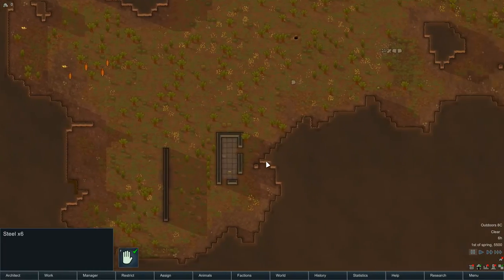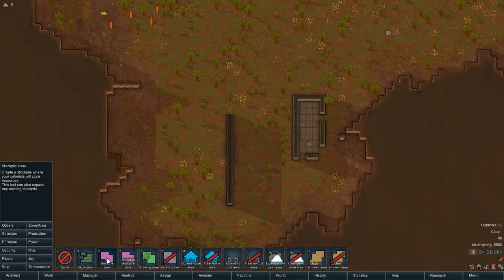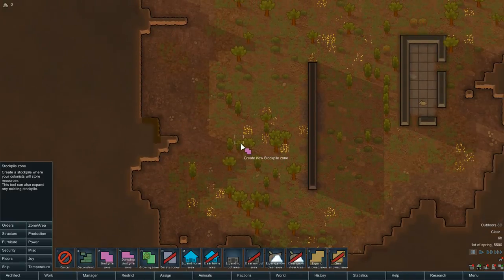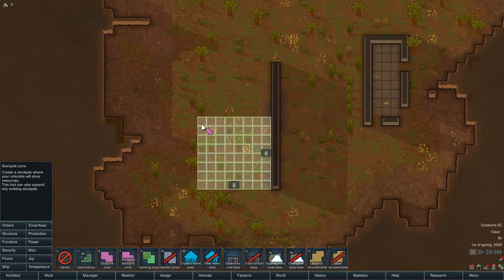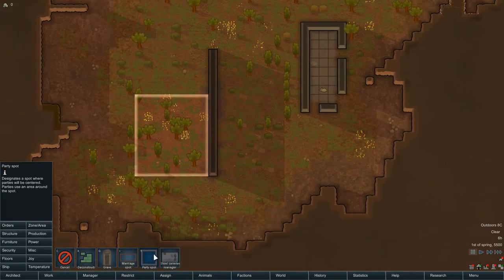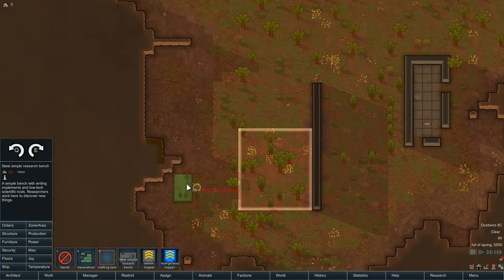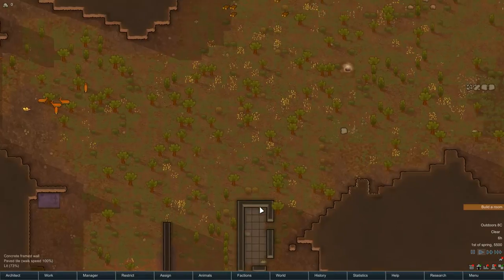I'm going to build in the lazy-ass room already there. Let's go ahead and put a stockpile down. That'll make a nice little room for us. And structure — can't do walls just yet, so let's go ahead and do a production steel research bench. There's going to be a little bit of the shape of a room already, so that's going to do.